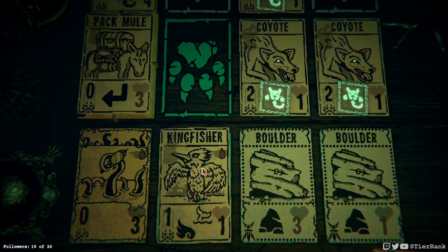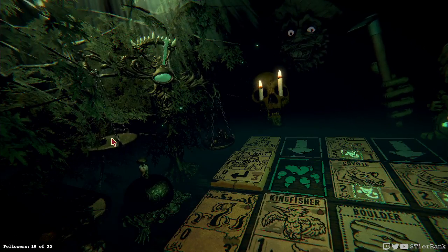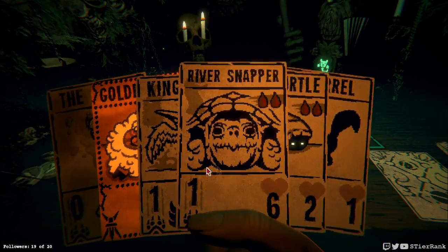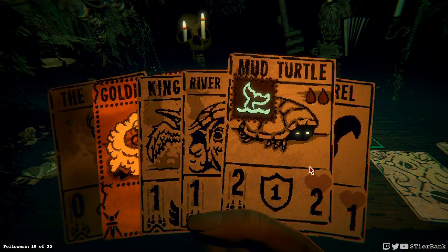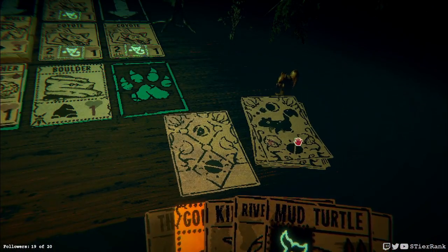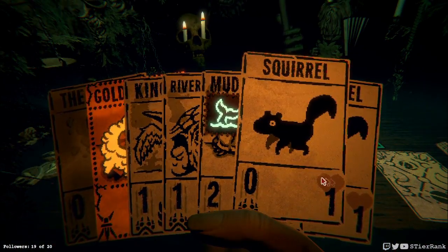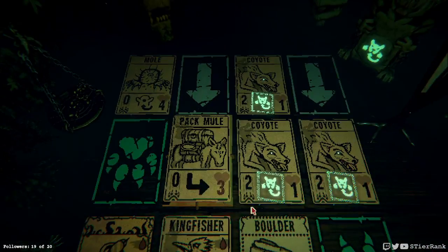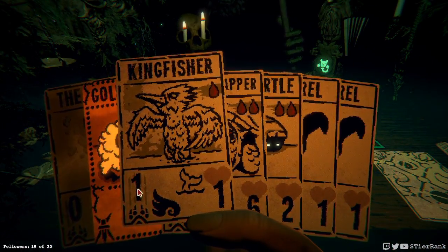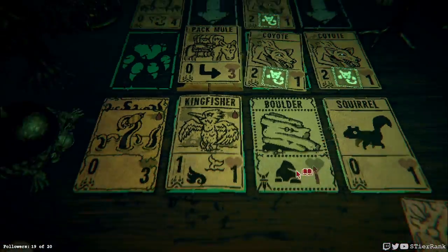Mud turtle replacing two of these may be a good idea actually — hate to lose it though. A slot opened up so we could get another kingfisher down, or the mud turtle perhaps. Our tentacle monster is unfortunately a little bit useless at the moment. Thinking of mud turtle — yeah I think it's gotta be, to have a chance here. Could be the river snapper, I think I'd rather lose that right now.